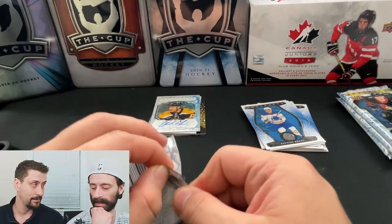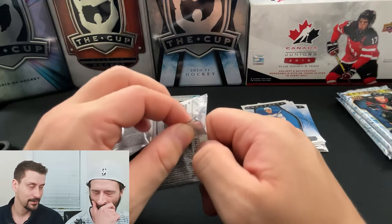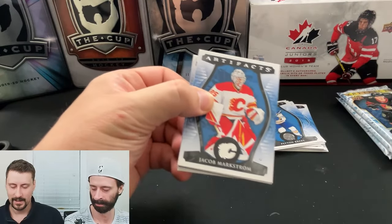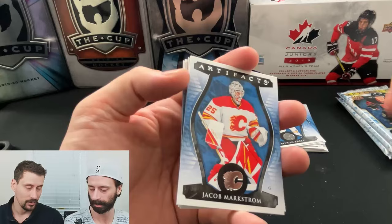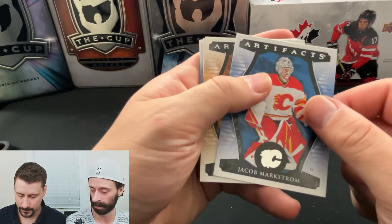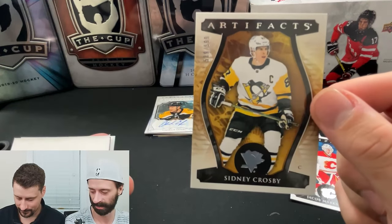More often than not they've been traded or they've been around the block, and they're just looking to get rid of their sticker autos — that's always how it's been for years. The Autofax is always like there's a group A that's nice, but group D, C, B — bunch of randoms. Markstrom. And a Sid Crosby, numbered to 599. Not bad.